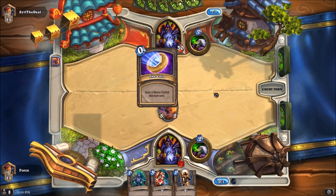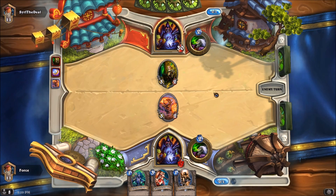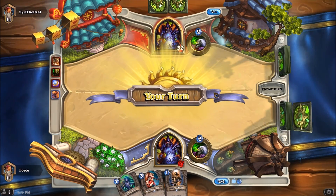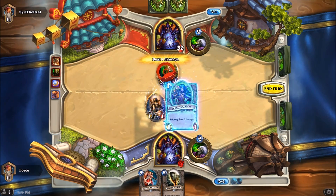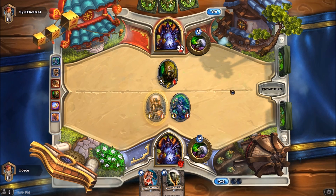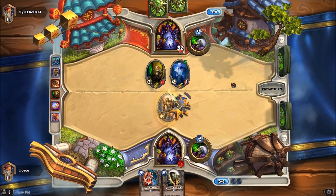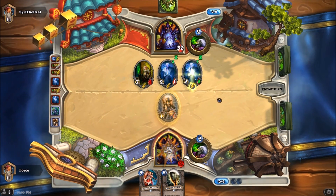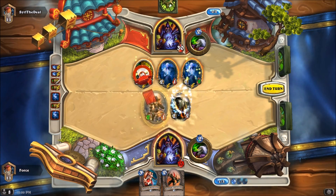If he is also running Zoolock — which there's like a 95% chance that he is — then we are going to want to focus on board control. He is. Our opponent Soul Fired that creature so as to try not to lose his Knife Juggler. That goes to show you how strong board control focus is in this matchup. Now we should be able to kill his Knife Juggler. Even with two knives, that won't be enough. We'll get the two hopefully. Beautiful. A little scared there for a second, but we do luckily have the answer.